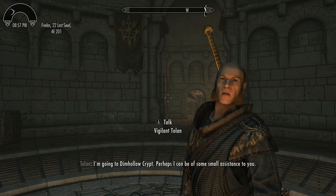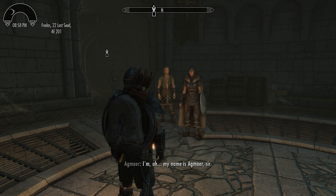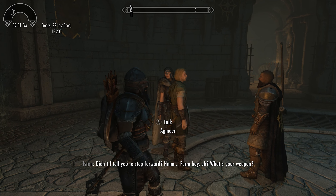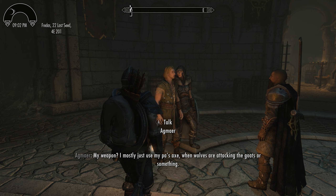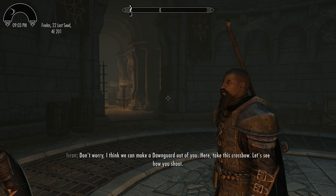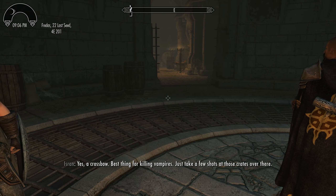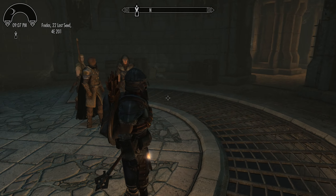'I'll meet you at Dim Hollow — it's the least I can do to avenge my fallen comrades.' 'Tolan, I don't think that's a good idea. You Vigilants were never trained for—' 'You think we're soft, that we're cowards. You think our deaths proved our weakness.' 'I'm going to Dim Hollow Crypt — perhaps I can be of some small assistance.' 'You there — stop skulking in the shadows and step up here. What's your name?' 'My name is Agmaer, sir.' 'Do I look like a sir? I'm not a soldier, and you're not joining the army.' 'What's your weapon?' 'I mostly just use my pa's axe when wolves are attacking the goats.' 'My pa's axe? Stendarr preserve us. I think we can make a Dawnguard out of you. Here, take this crossbow — let's see how you shoot.'